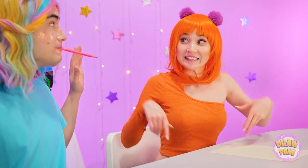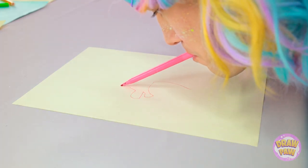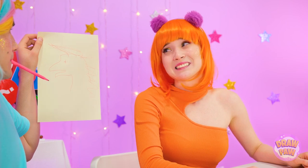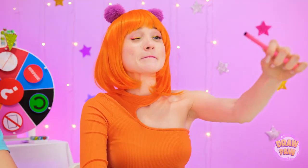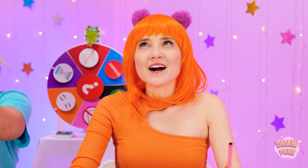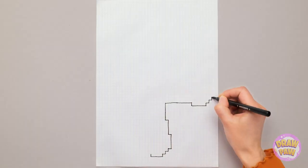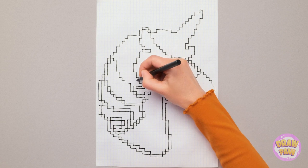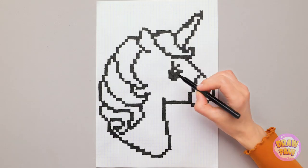I thought this would be more difficult. Not bad. Finished! What do you think? That's certainly something. I'll show you how to draw a unicorn — let me check the scale. I think I have a plan — start with a sheet of grid paper and start to draw the unicorn. It may look a bit funny at this stage, but trust us. Using grid paper allows you to scale up drawings and makes them easier.